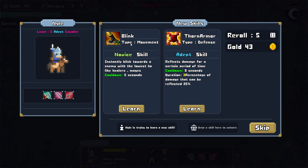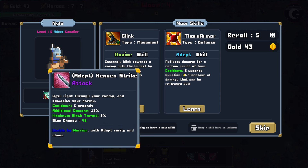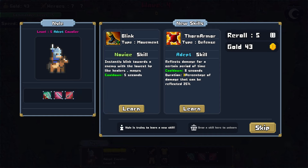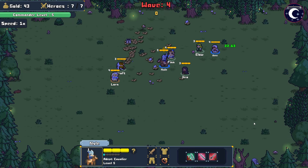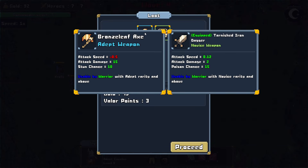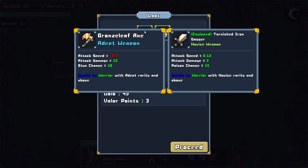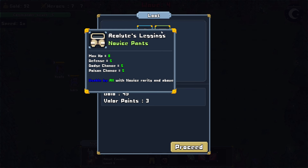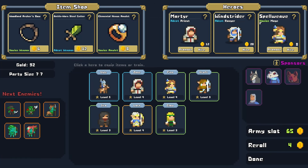We have Blink or Thorn Armor, but we would have to forfeit a skill. I think I'm just good skipping this — he doesn't really need to move faster. We have the Bronze Leaf Axe, an Adept Weapon — attack speed down but attack damage way up. And then the Acolyte's Leggings with Dodge, Poison, HP, and Defense — I think that's a fitting piece of armor for our Cavalier. Let's see what we have available in the shop.